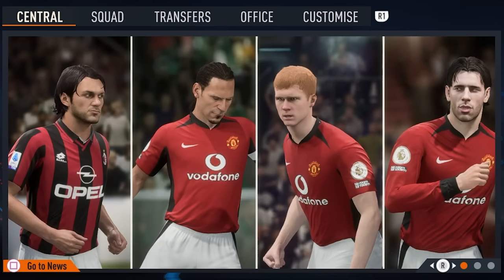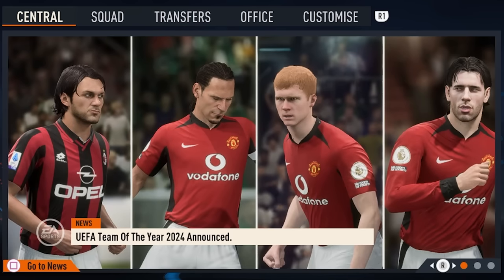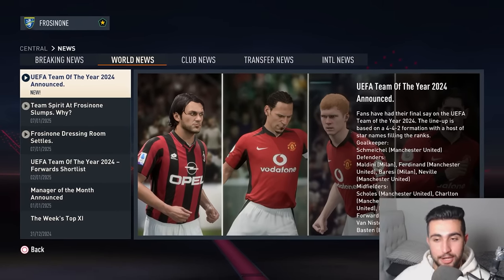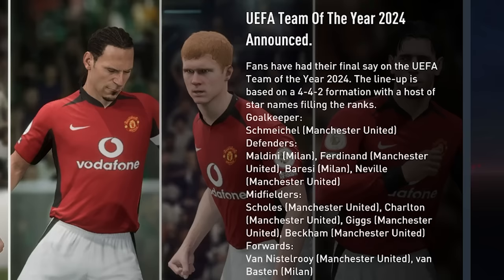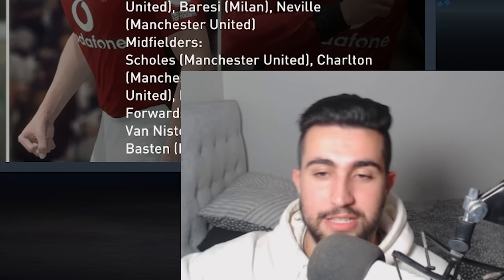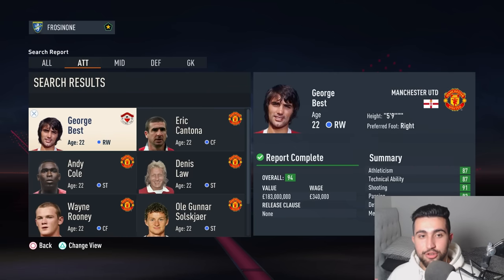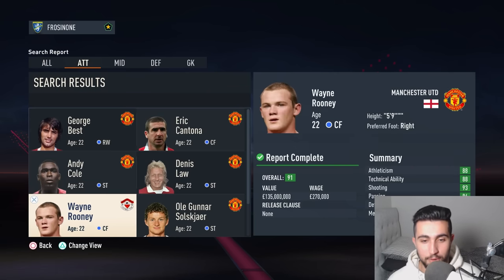The flying Dutchman will take home the 2024 Ballon d'Or. And the UEFA Team of the Year for 2024 has been announced — this time, instead of only Barca and Bayern being represented, it's only United and Milan. We've got Schmeichel in net, Maldini, Ferdinand, Baresi at the back, Gary Neville's in there, Ballon d'Or winner Van Nistelrooy and Van Basten also make the list. The entire Manchester United midfield. I'm seeing the signs — this could be the rise of a new dynasty and a new era of dominance.